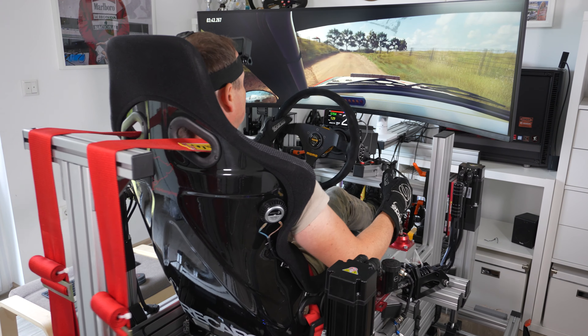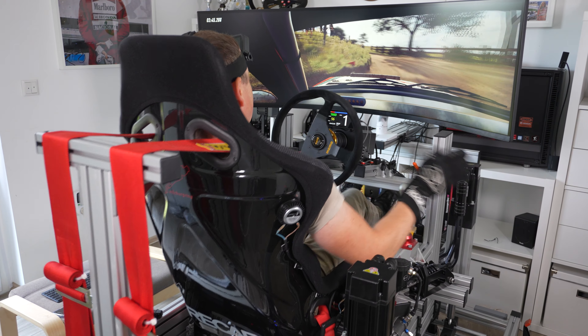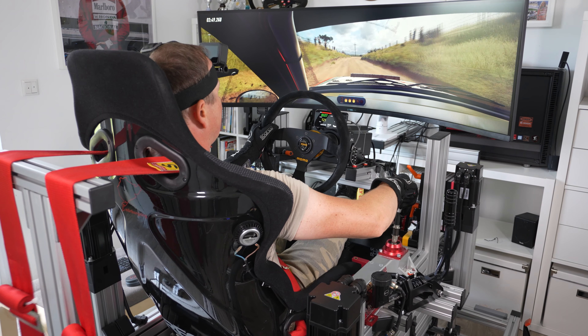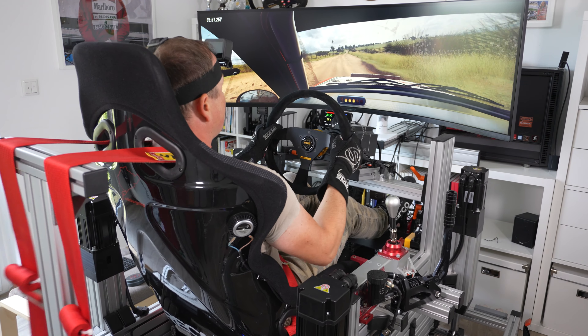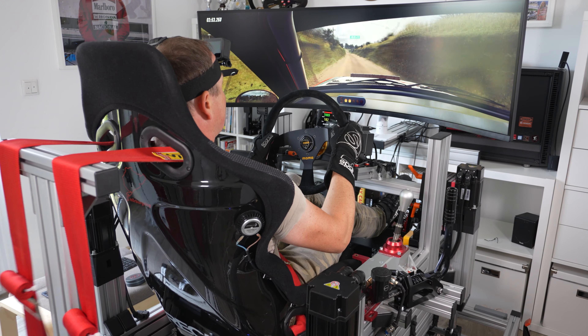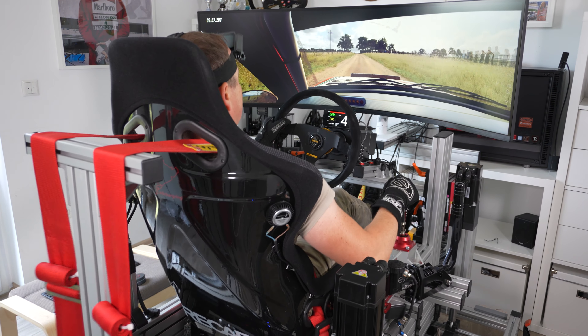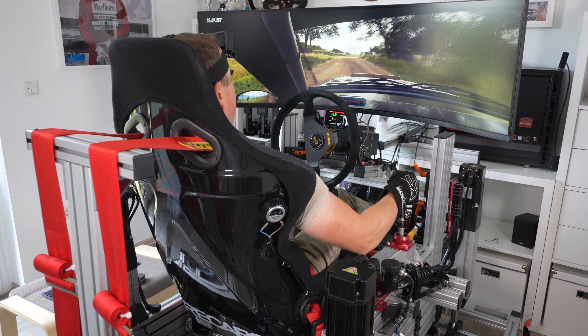Two right. Into six left long and six right. Extra long over a crest. 30. Six left. 50. 50. And right. 50. And right. 100. Three right long. Opens and tightens. 50.